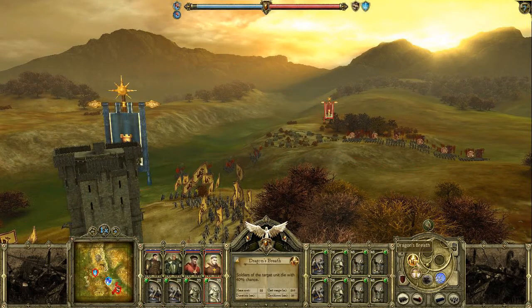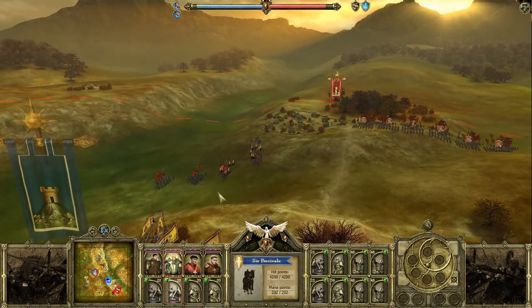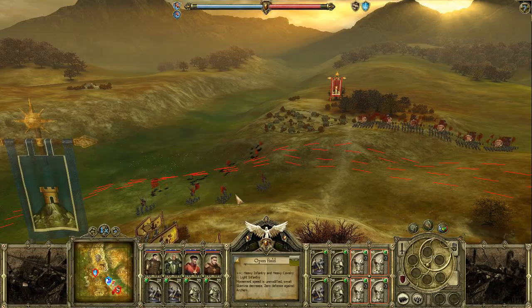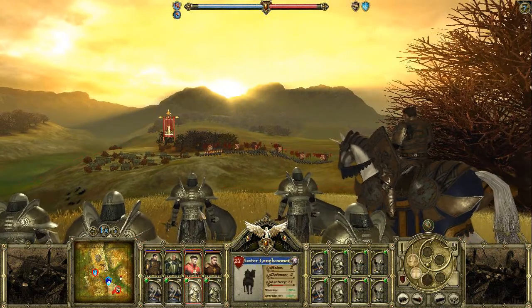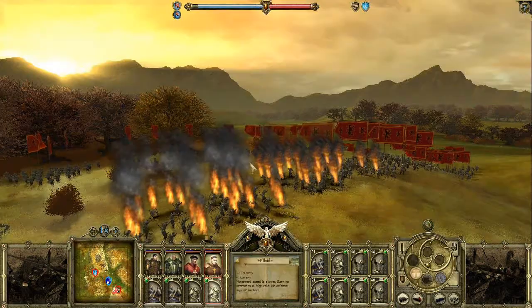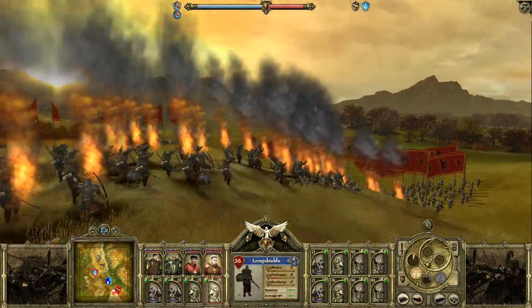The spell called Dragon's Breath is different. It kills several soldiers in a unit, regardless of how many hit points the soldiers have. A wise leader will reserve this spell for the strongest hostile units, or the ones who have no injuries. The favorite choice is to target the enemy archers with the Dragon's Breath — if there are fewer archers, there will be fewer arrows flying towards your troops.